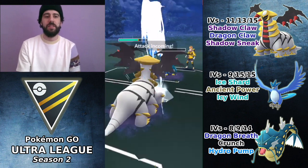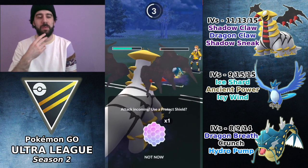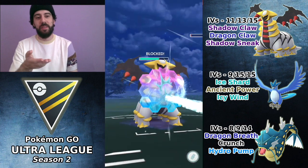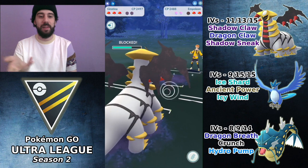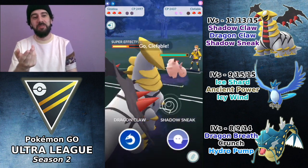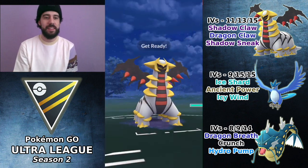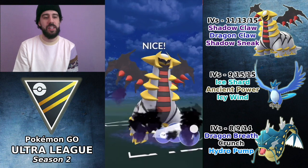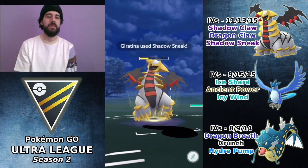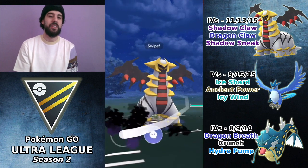I assumed that after the Hydro Cannon he might now have enough energy for Blizzard, so I chose to use the shield again — obviously another mistake. He might not even have Blizzard, might have Flash Cannon. Now I'm down two shields and he brings in Clefable, so all the energy on Giratina pretty much went to waste. Instead of switching out I'll just throw the energy, because even though it's not doing much to Clefable it's still chipping away, though it won't command any shields.